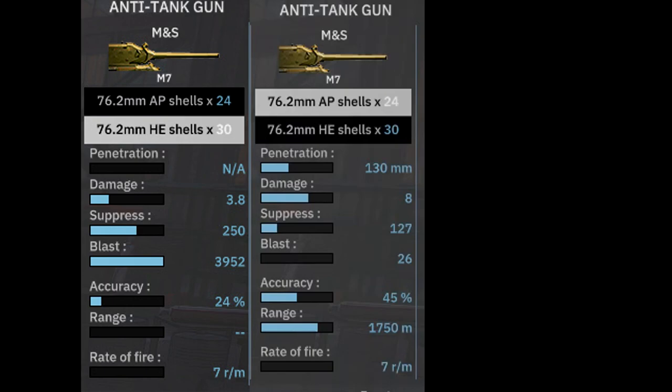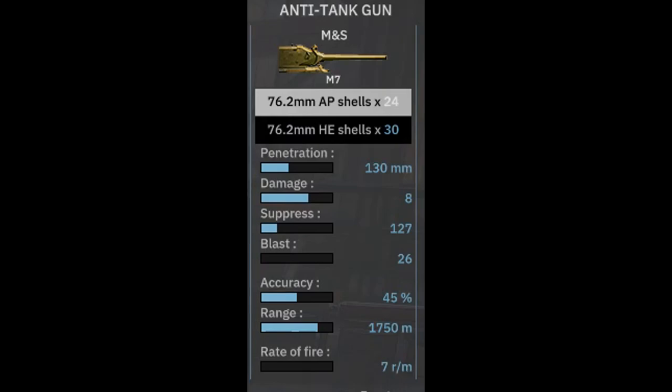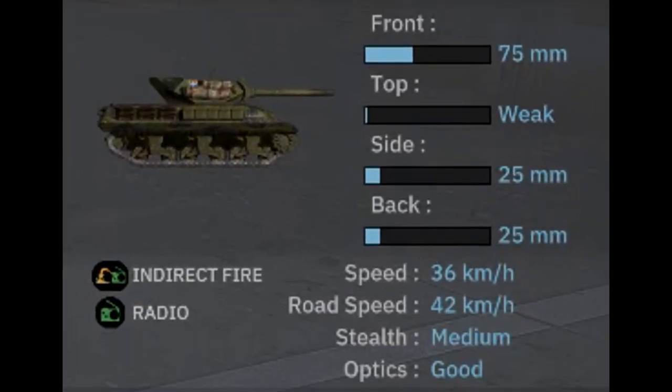Making it a rather decent anti-tank cannon. And also with the high explosive shells — because this is technically an artillery piece — it has artillery piece stats: 3.8 HE damage, infinite range because artillery, and lower accuracy, same rate of fire. Down to the miscellaneous stats, you have 75mm frontal armor, weak top armor, 25mm on the side, and 25mm out back. You are indirect fire capable with this gun, and it also has a radio as well, which is quite pleasant. You go 36km/h off-road, 42km/h on the road, medium stealth, and good optics.